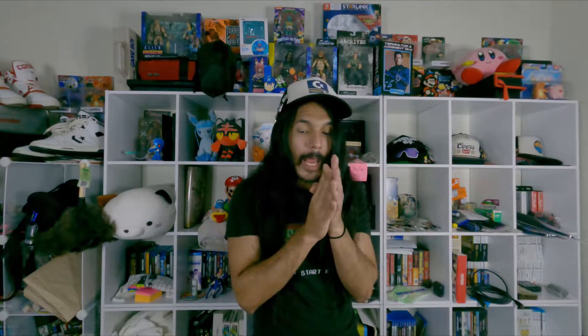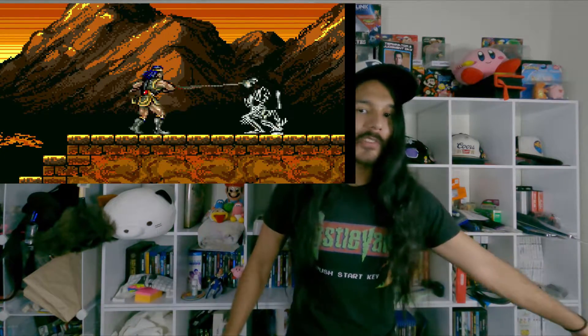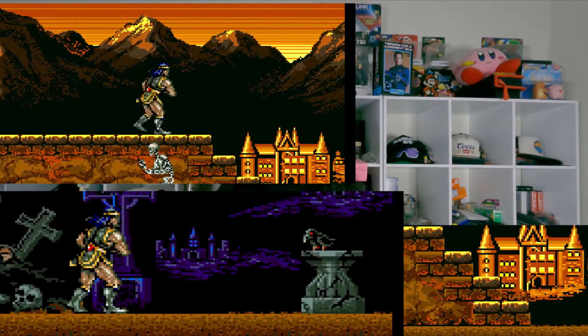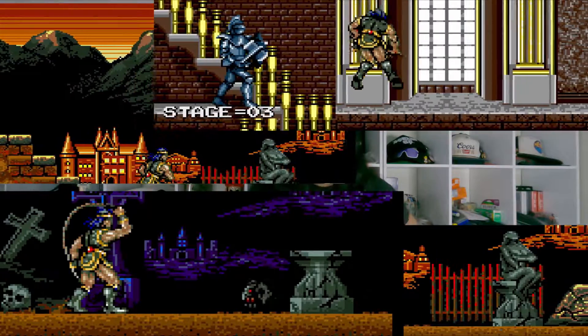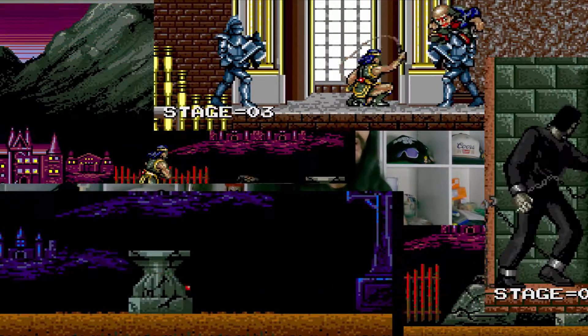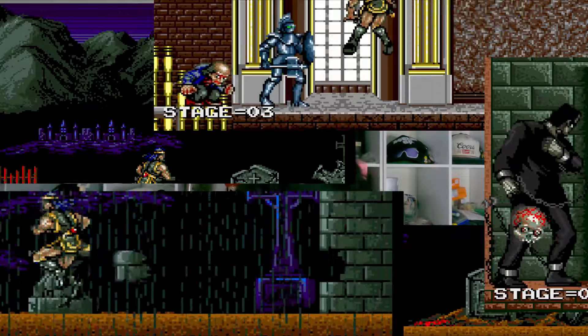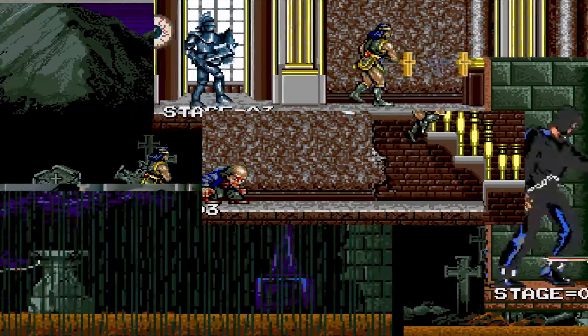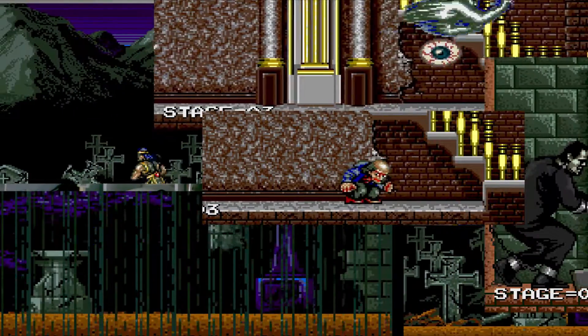Graphics and sound. All the enemies look like they're supposed to. The skeleton looks like a spooky, creepy skeleton. The zombie looks like a rotting corpse. The birds look like birds. Suits of armor look like suits of armor. Frankenstein's monster looks like Frankenstein's monster. All the flea men actually look like flea men — they don't look like weird little monkeys, like I initially thought they were when I first played Castlevania on NES years ago.